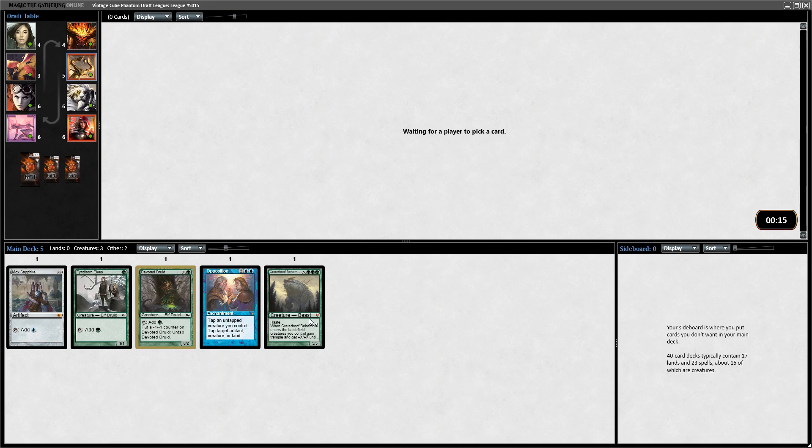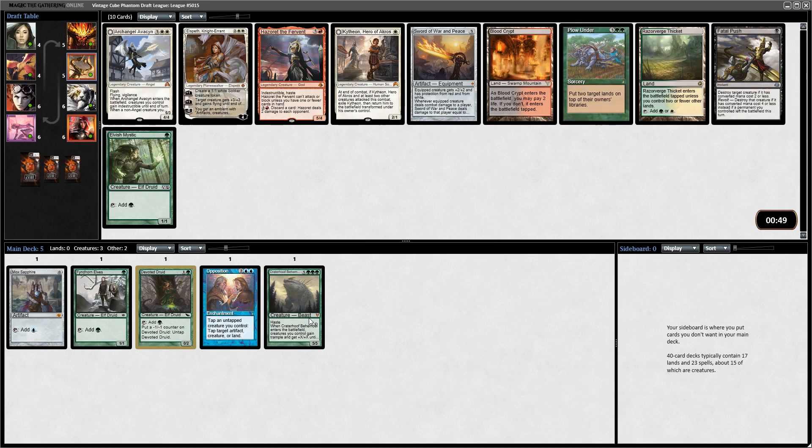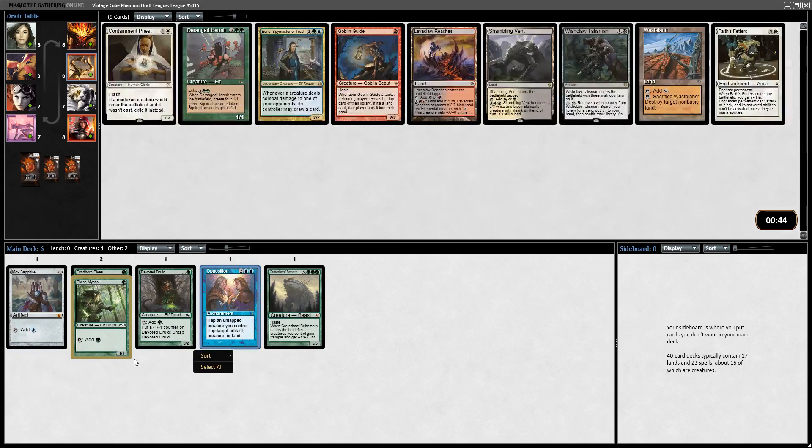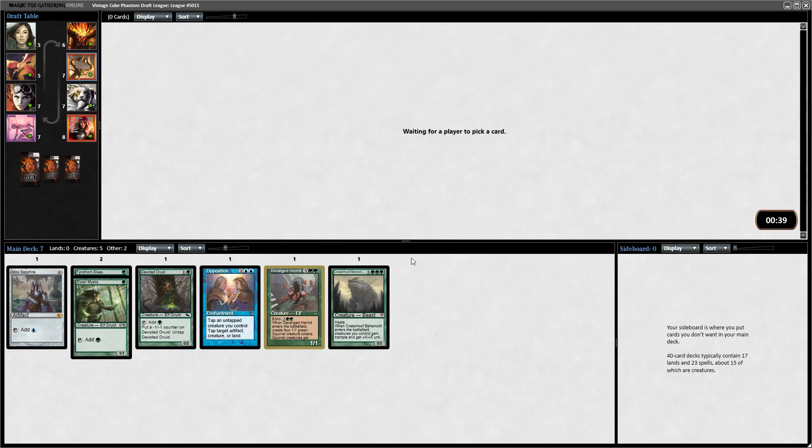Noble Hierarch is definitely the best mana dork I can get since it would tap for blue. Birds of Paradise also pretty good. Plow Under I would normally take here, but let's just take the Elvish Mystic and try to get all the good green one-drop accelerants, especially since I've already passed the Arbor Elf. I have a feeling there's no other green drafters, because I went Mox Sapphire into Opposition and then just got a bunch of good green stuff. Deranged Hermit with Craterhoof and Opposition is obviously broken. This looks like the start of a very, very good green draft.